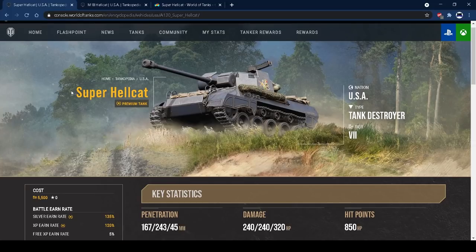Hi guys and welcome back to the channel. Today I've got the tank review for the brand new premium tier 7 American tank destroyer, the Super Hellcat. This is a Hellcat at tier 7, and it's basically better because it's been moved up a tier. I don't think that move up a tier has hurt it at all — the stats they've upped to make it a tier 7 have definitely helped it out, and I think it's a pretty damn good little tier 7 TD.